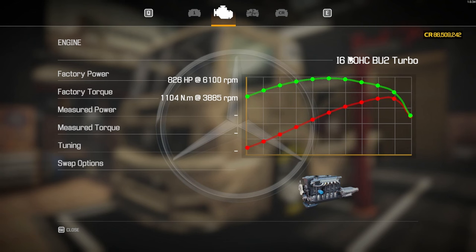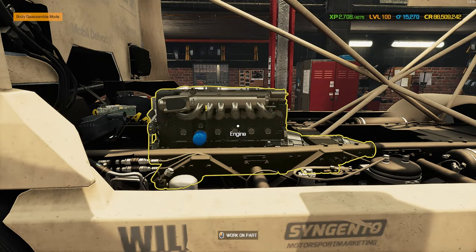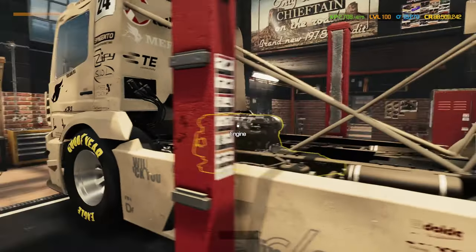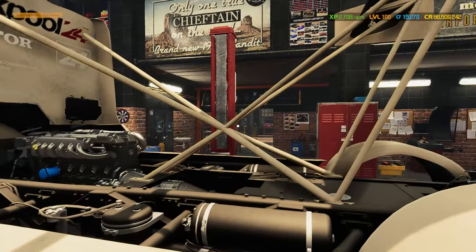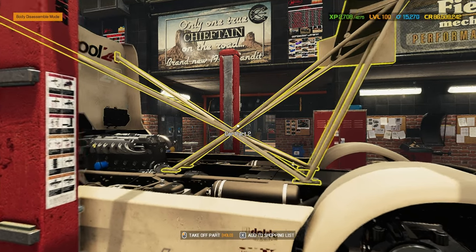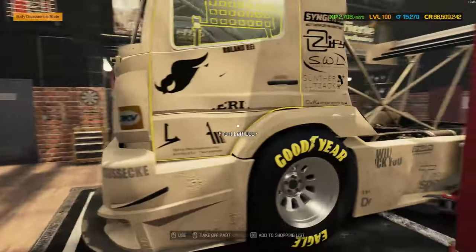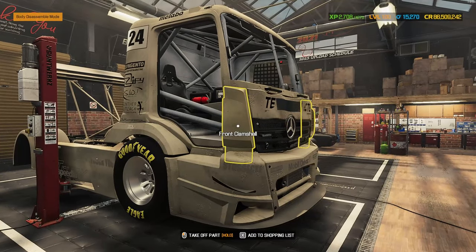The engine is the i6 double overhead cam BU2 turbo engine, currently pumping out 826 factory horsepower. I want to make it look absolutely awesome — it would be nice if we could get these restraining bars in the same color as the metalwork on the engine bay. I think that would look incredible. We'll give that a go a little bit later on.